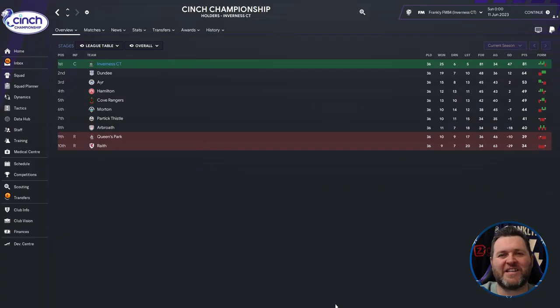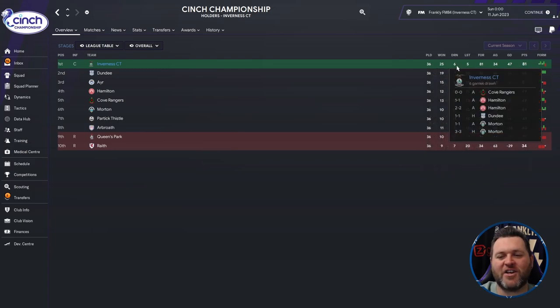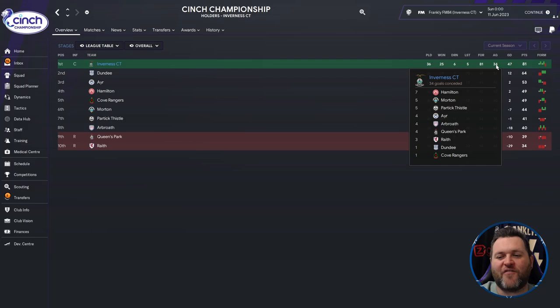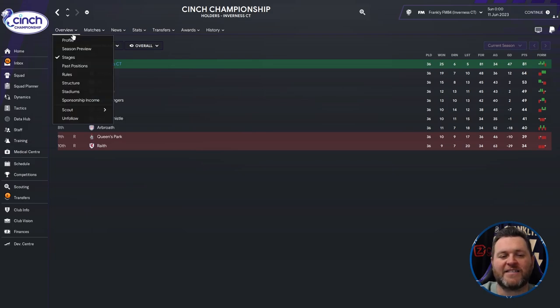Finally in the Scottish Championship, Inverness Caledonian Thistle finished top of the league, earning promotion to the Scottish Premiership. They played 36 games, winning 25, drawing 6, and losing 5. They scored 81 and conceded 34, giving a goal difference of 47. They finished on 81 points — 17 clear of Dundee in second place.